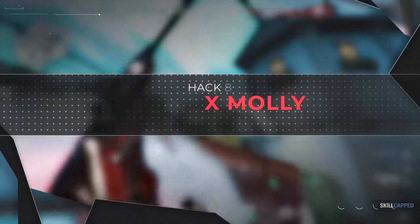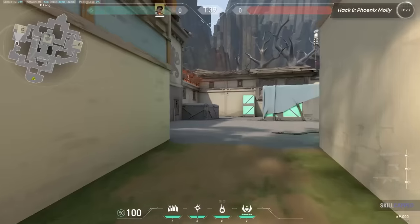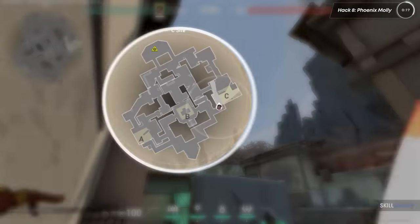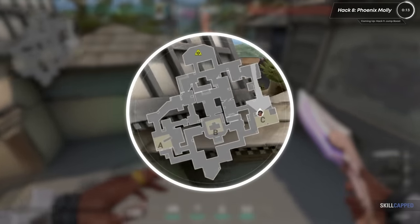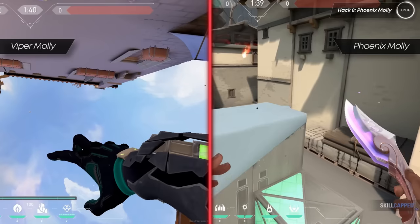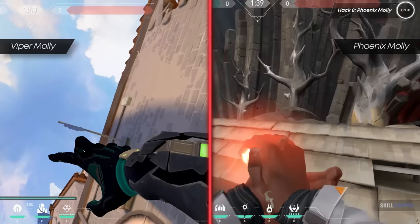Phoenix's molly works similarly but is actually even more versatile. Phoenix's mollies drop straight down after a certain amount of time no matter what. To perform a perfect Phoenix molly, sprint and look at the sound circle on the minimap — the peak of the circle is the exact spot the molly will stop and fall straight down. Unlike Viper, don't look straight up; aim a little bit higher than head level to be most accurate with the minimap.